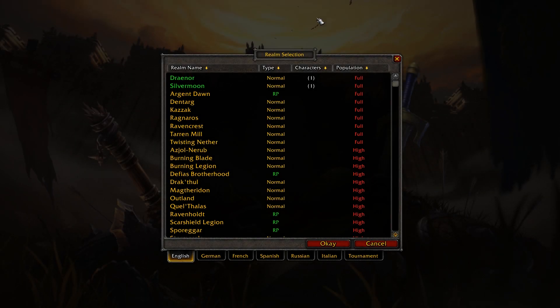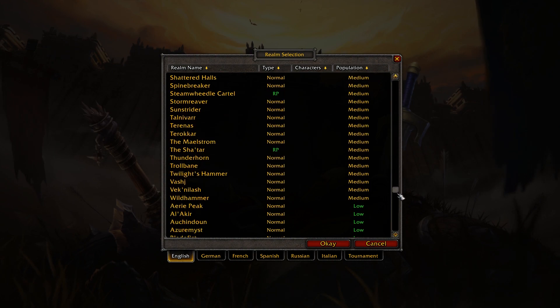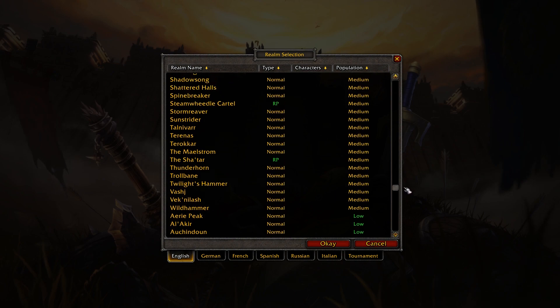So as you can see, when you open the game, you can see the realm selection. There's plenty of realms. It starts from new player, goes to low, medium, high and full.